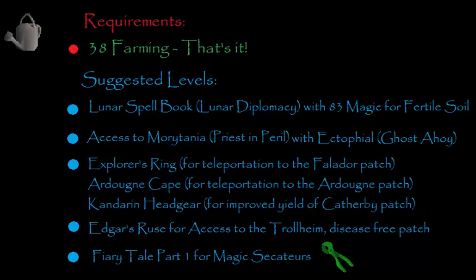Suggested levels that are going to make this easier and more profitable are as follows: Lunar Spellbook, with Lunar Diplomacy done — that's how you get the Spellbook. With 83 magic for Fertile Soil, a higher magic level also opens up some more teleports like the Catherby teleport, which will make it a lot quicker for you to get to your patches.